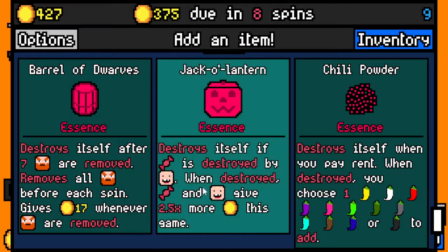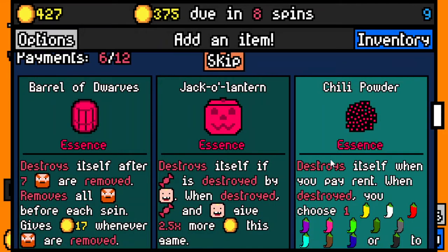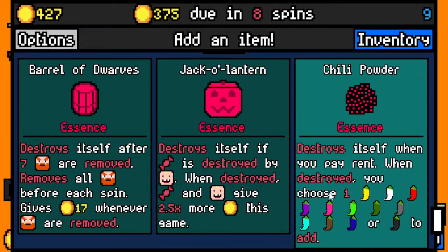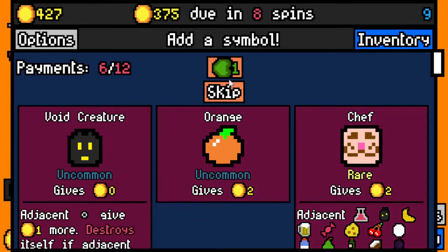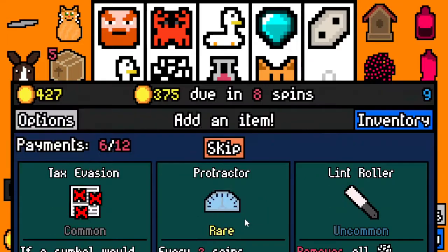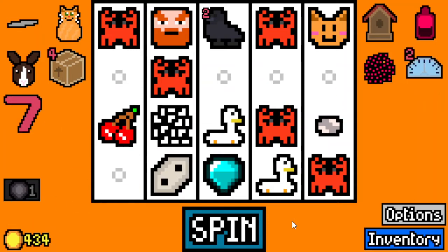It's like an egg carton but for dwarves — interesting. Destroys itself if candy is destroyed by toddler; when destroyed, candy and toddler give 2.5 more this game. Don't have any synergy for that. Destroys itself when you pay rent; when destroyed, you choose one pepper to add. Green pepper gives 30 gold if at least three symbols are the same. Well, we have a lot of crabs, so you pick essence first I suppose. Essence is op! We got the sun, was hoping for beast master — I'll just take a chem.